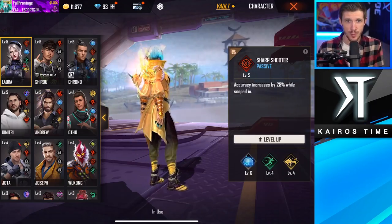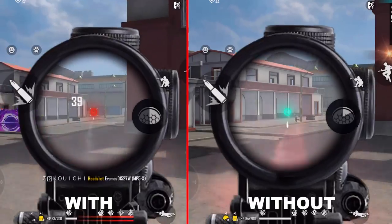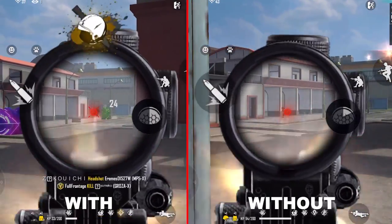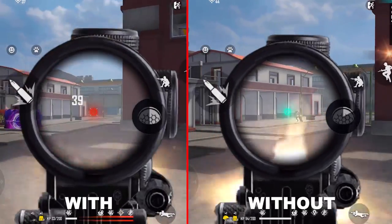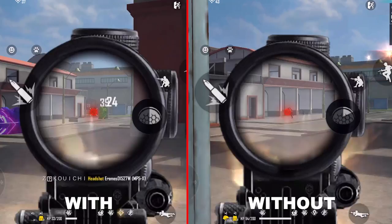The fourth character you want to upgrade as soon as possible is Laura, whose Sharpshooter ability increases your accuracy by up to 30% at max level while scoped in. This is absolutely amazing for anybody, but especially useful for new players, as it will help you hit your shots more frequently and win games quicker. If you're new to Free Fire, you can have up to four character abilities at once, and these four characters are going to fit any build and match pretty much any play style, map, or mode.